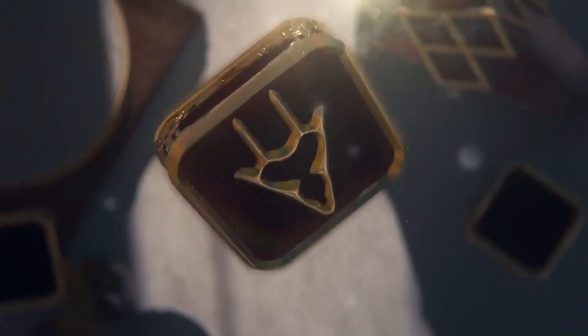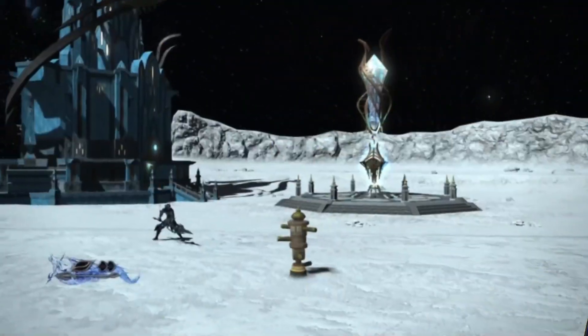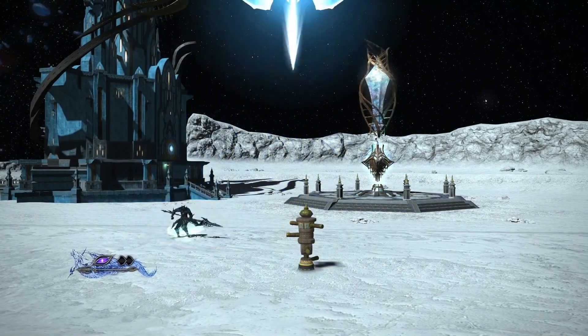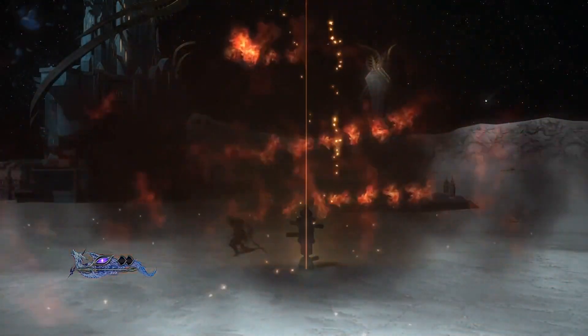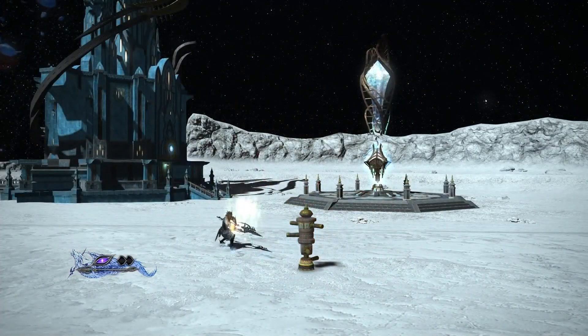We're going to be starting off with Dragoon. First of all, Blood of the Dragon is now going to be a trait, meaning that you do not need to keep Blood of the Dragon up anymore. Also on the Blood of the Dragon gauge, as you can see on the right side there are now two stacks, which will grant us access to a new ability.